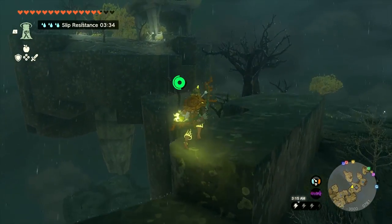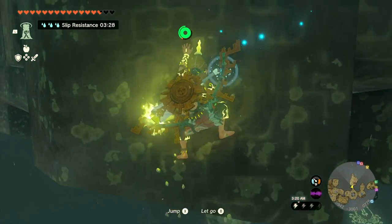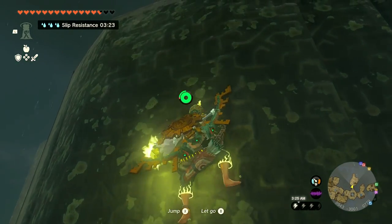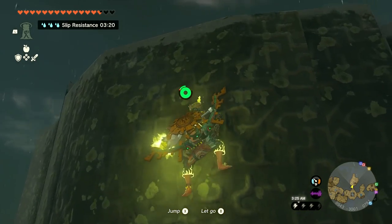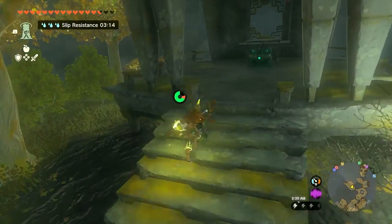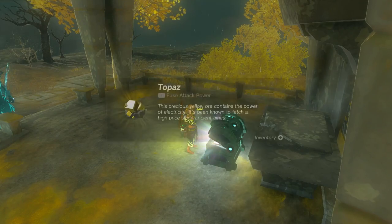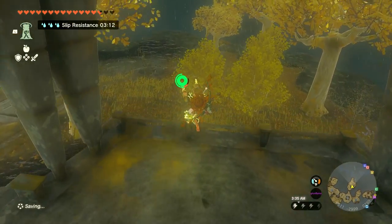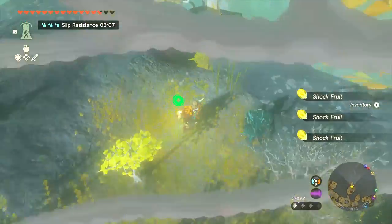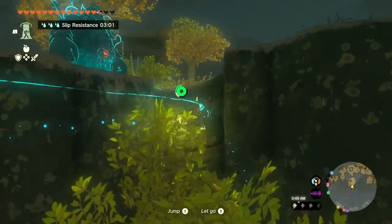Looks like there might be more over here, so I definitely want to check that out. I still have a little bit of slip resistance so maybe I'll be able to climb up this. And what's inside of this chest? This one has a Topaz — I'll definitely be able to make use of that eventually, even if it is just selling it. Also some crock seeds. Ooh, and a big hearty radish! Super worth it — I can definitely use that to cook some stuff up later.